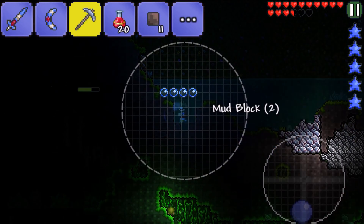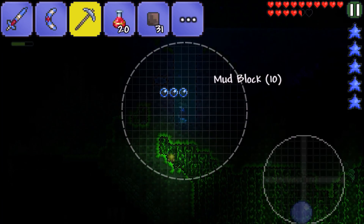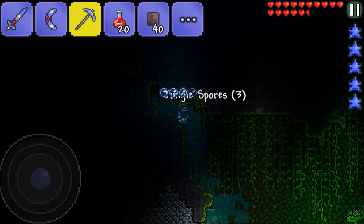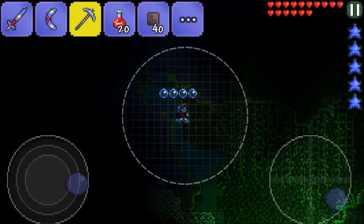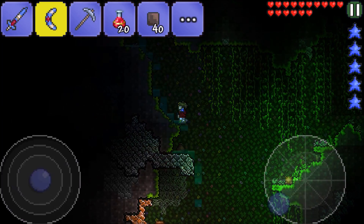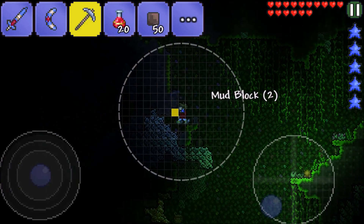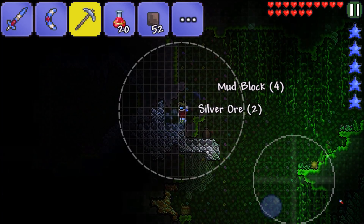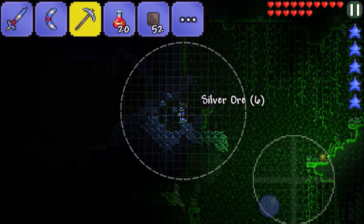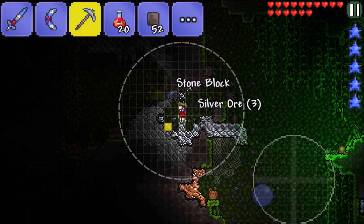We're getting all sorts of loot right now. Let's get these jungle spores first — it'll relieve some of the water, making getting the silver much easier. Is that just a big old vein of silver right there? That is a big old vein of silver! There's a lot of silver in the jungle, good to know.